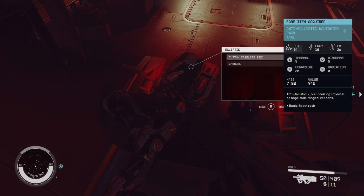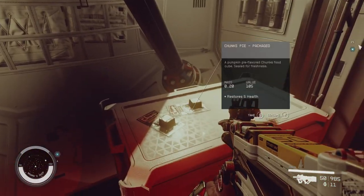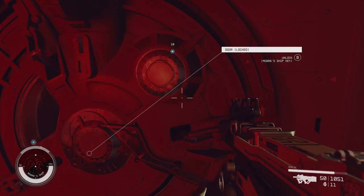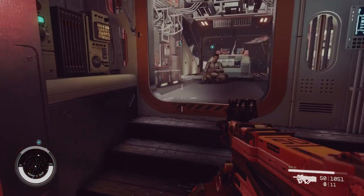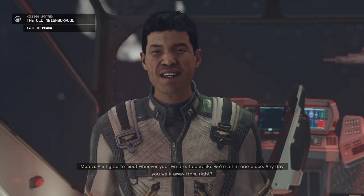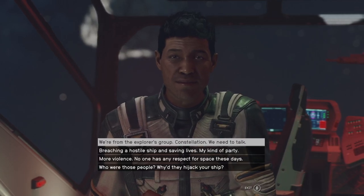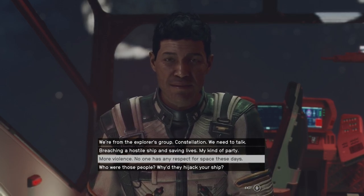Anti-ballistic navigator pack — nothing much here. How are you, my friend? I'm glad to meet whoever you two are. Looks like we're all in one piece — any day you walk away from, right? Breaking into a hostile ship and saving lives — my kind of party. More violence — no one has any respect for space these days.